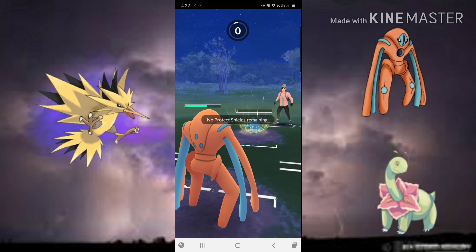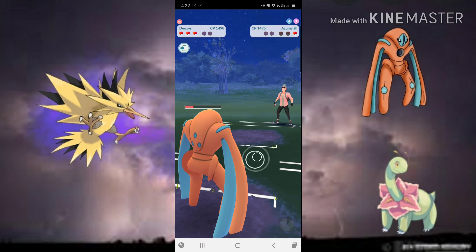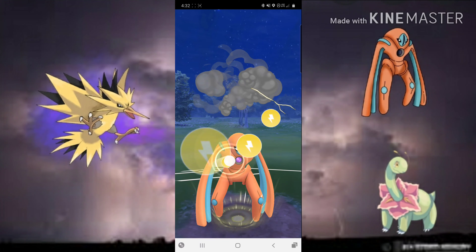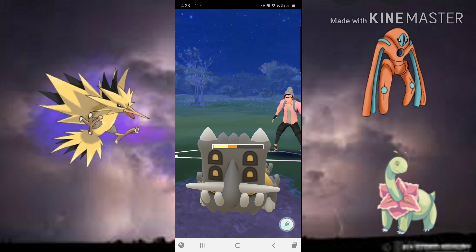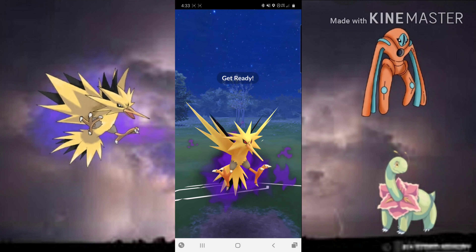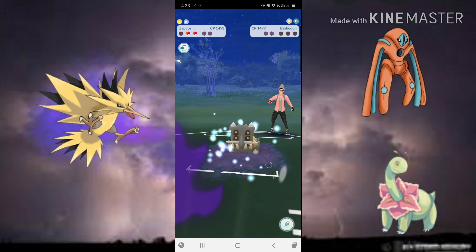Our shields are down so we're expecting a Play Rough or Hydro Pump from this Azumarill. We get to another Thunderbolt which comes just short of killing it. They get to a Play Rough which gets us in the yellow — even better. We farm it down with a few Counters. Now with Bastidon left, we go for Thunderbolt because Bastidon is a Rock-Steel type — Rock-type moves are resisted whereas Thunderbolt does neutral damage. We get it into the red and come in with Zapdos to finish it off. GGs.